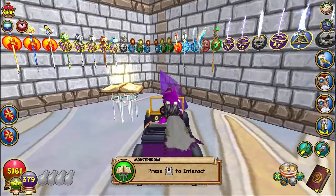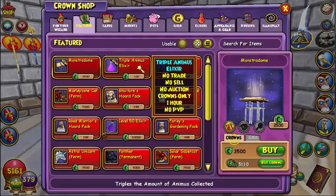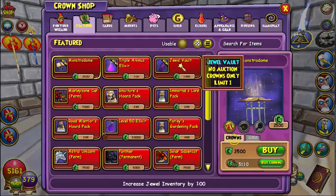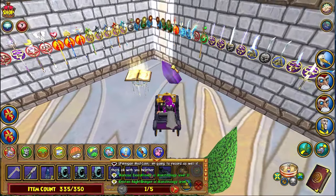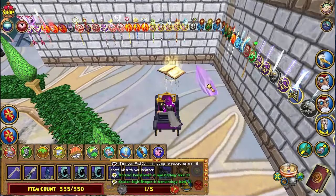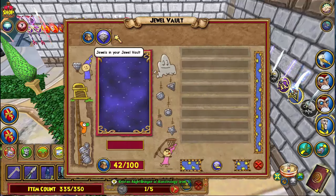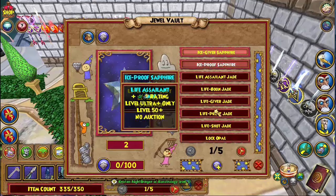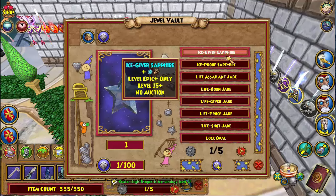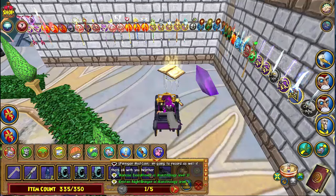There are three new items in the crown shop: a monster dome, a triple animus elixir, and a jewel vault. Yes, we do have a new jewel vault in the game. This is what it looks like — it's a little hard to click on right now but they'll fix that. A jewel vault works like every other vault we have: it lists the items in your backpack, and these would be the jewels in your jewel vault. To put an item in your vault, you click on the item and click the plus. Now that item has been moved to your jewel vault. If you want to move it back, you do the same thing. That's the new amazing jewel vault.